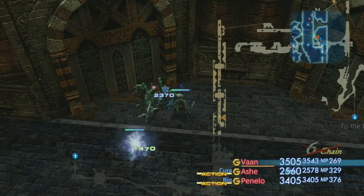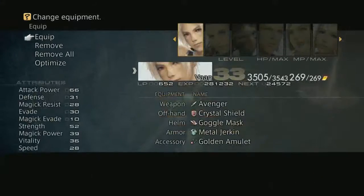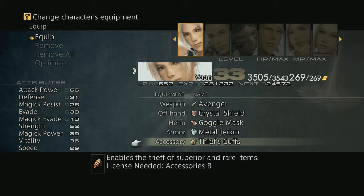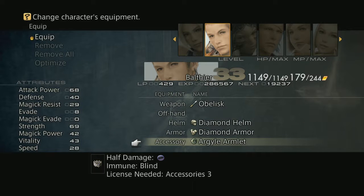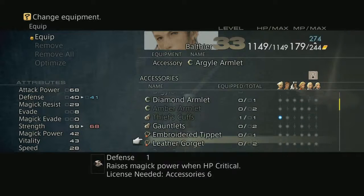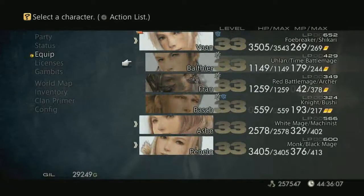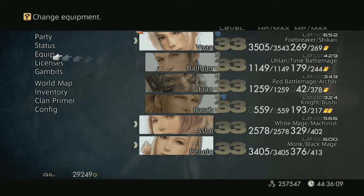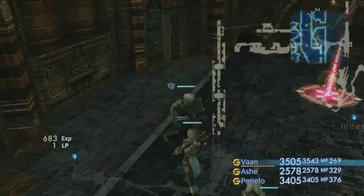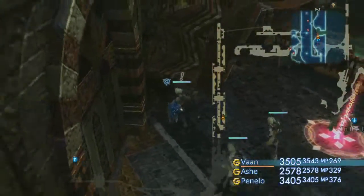We've got Penelo with us. We can Bio things. I just realized I need to get the Thief's Gauntlets back on Vaan. I also need to put the Golden Amulet somewhere, so we're going to put it back on Valthier, because he still has a lot of passive buffs I want to get. Put Steel Gambits back on because we're fighting normal enemies.